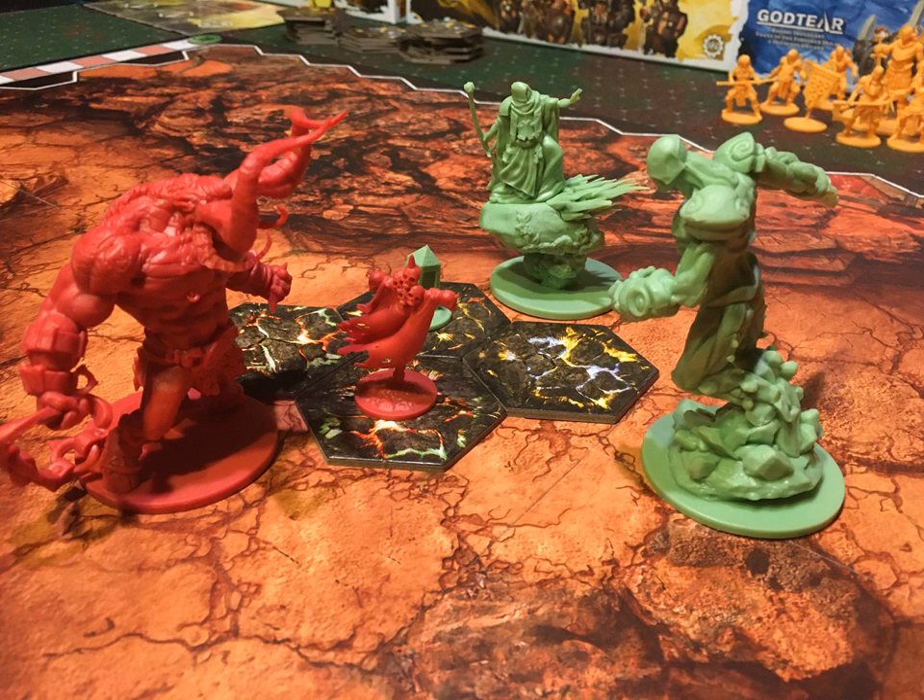Then you roll dice to see how much damage you do, subtract that from armor, and then take wounds. If it's a follower, it's removed — usually they just have one wound. If it's a champion, they take a number of wounds, and when they've reached zero, they're not killed, they're knocked out. You can't kill a half-god, someone who has tasted the literal God Tears. They're infused with magical essence. When they get knocked out, you have to spend an action to revive them, so there is a consequence — you burn at least one action from your economy to come back.